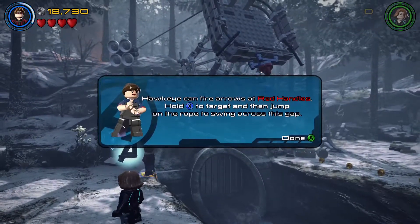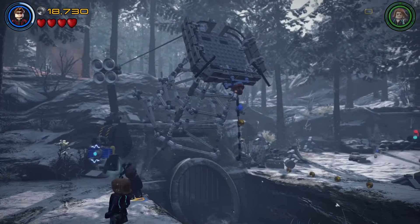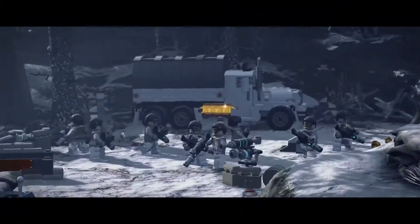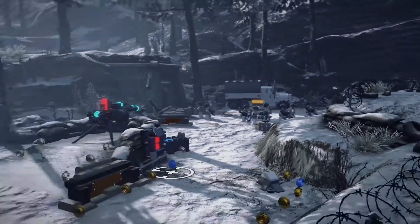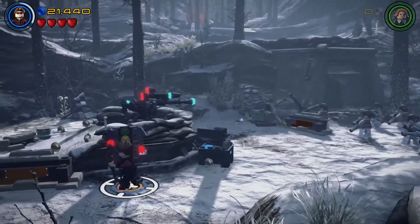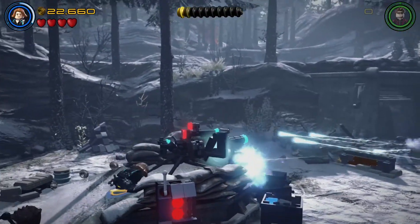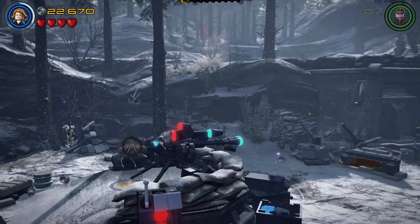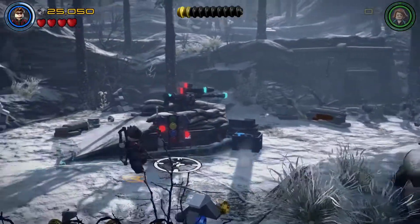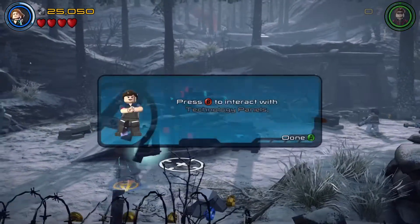I can fire arrows at red handles — hold X to target. So that's what the shield logo is — it's the aiming reticle. Interesting. Can Black Widow get on this? There was an A over there but you can't do anything. Need some assistance.